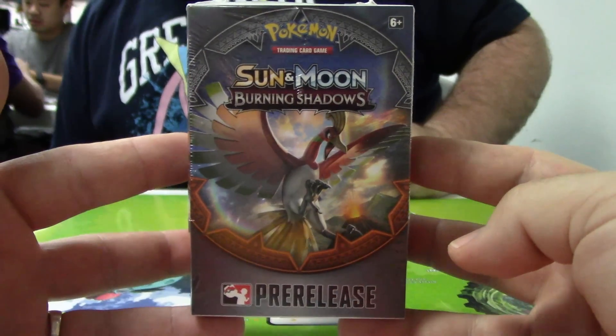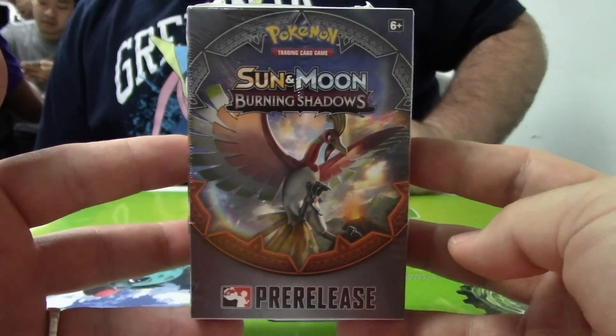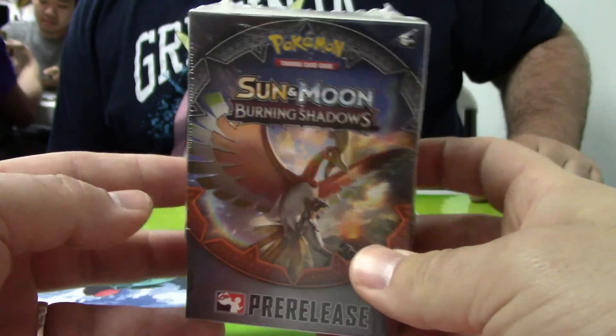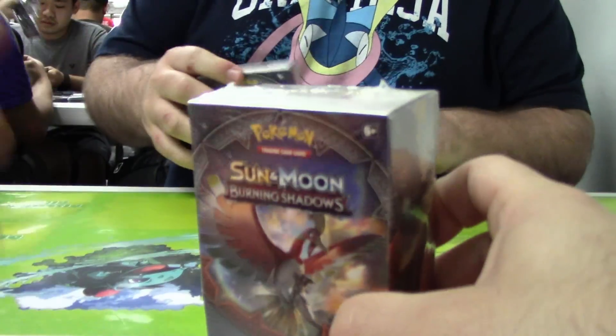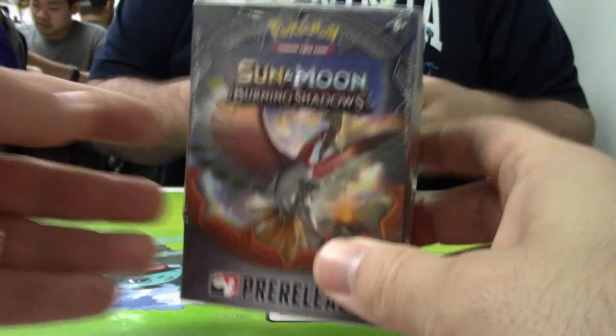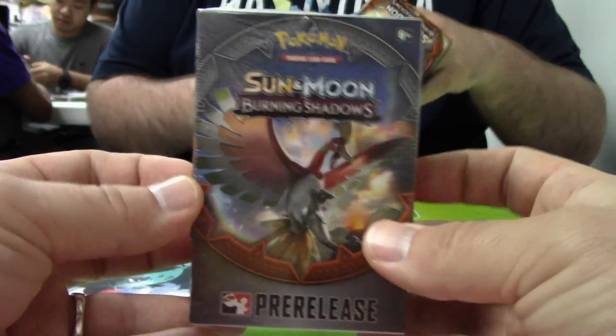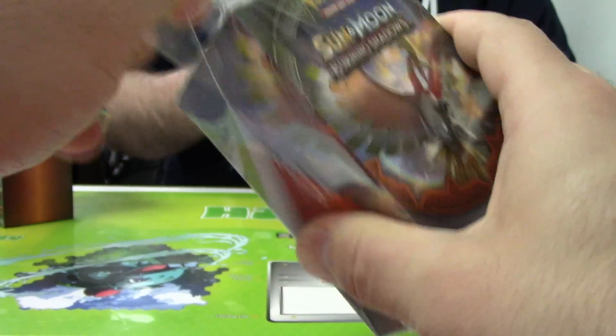Alright guys, we're here. We have our pre-release kit ready to go. I've got Professor A across from me — randomly showed up, didn't expect him here. And then we have Kane over here, and my buddy Nate over here. He's been in some videos before, some of the earlier ones. We're going to get this thing cracked open and see what we get out of this pre-release kit.